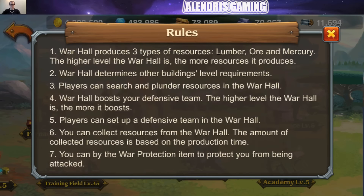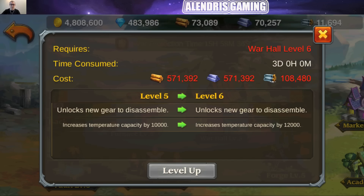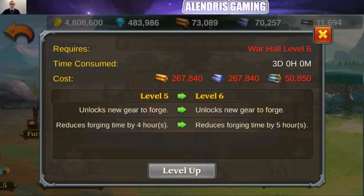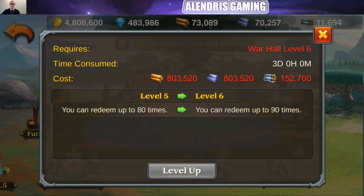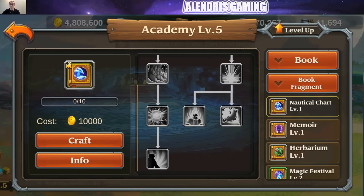Looking at the building upgrade progression: when you reach Vault level 6, you can store 500,000 resources and 100,000 Mercury under protection. For the furnace, you will unlock new gear and jump to 12,000 furnace points. For the forge, you will have reduced crafting time by 5 hours and get new items. The marketplace will let you trade 90 times — great news. Academy level 5 lets you craft book level 5, and Academy level 6 lets you craft book level 6.